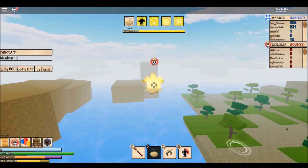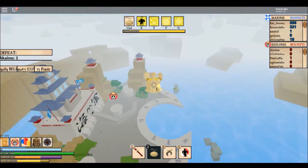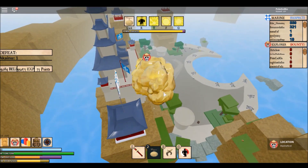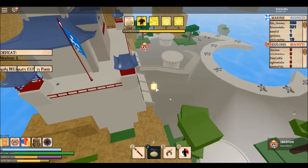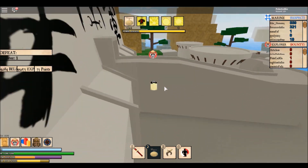I'm using the Hito fly glitch — didn't patch it yet. Yep, you guessed it: Akaino is a marine, and he gives a lot of XP — 73 points. I'll try to find the max points it gives out.